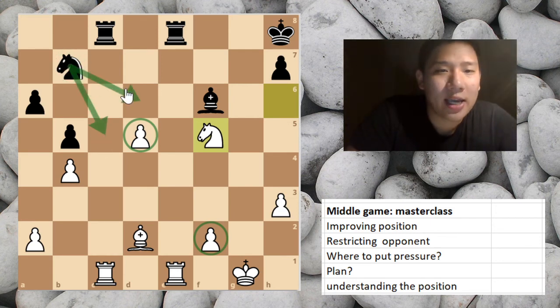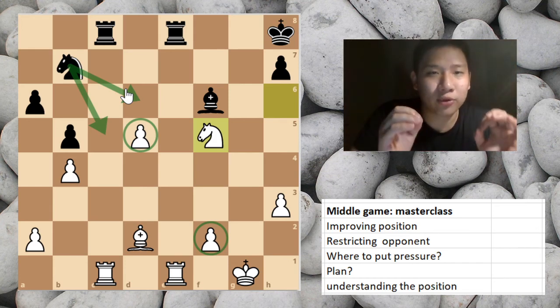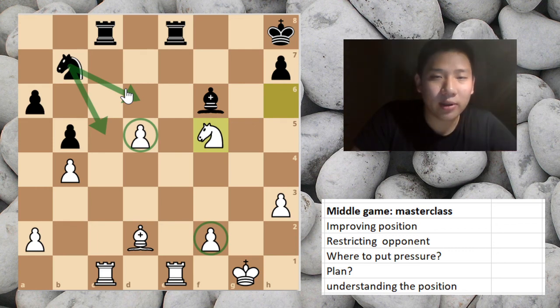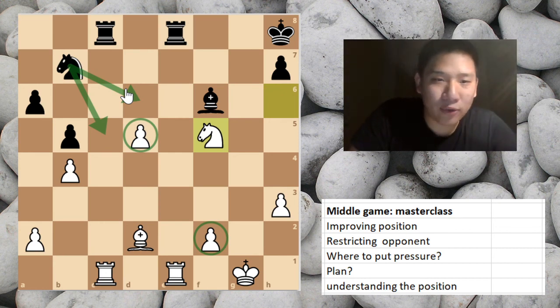White converted a slightly better position by improving slowly while restricting the opponent — and that is what middle game strategy is all about. If you don't have a concrete tactical plan, just improve your position while restricting your opponent, put pressure on queenside or kingside weaknesses, then break through. When you truly understand the position, you will play the way the position asks you to play. That was my video for the day — I hope you enjoyed it.